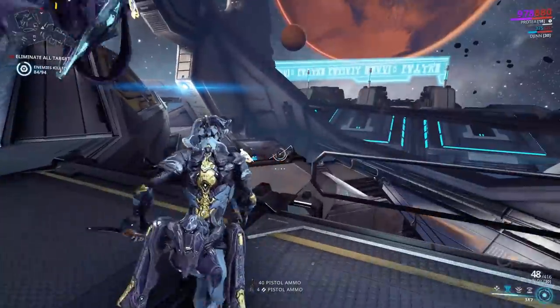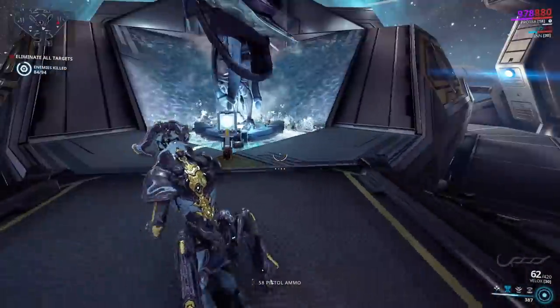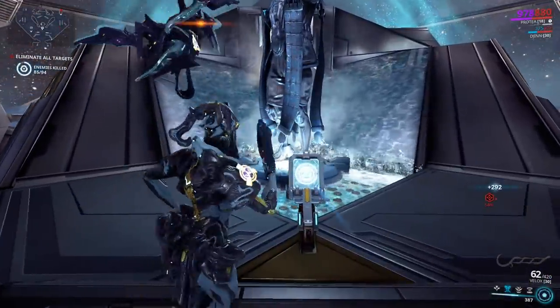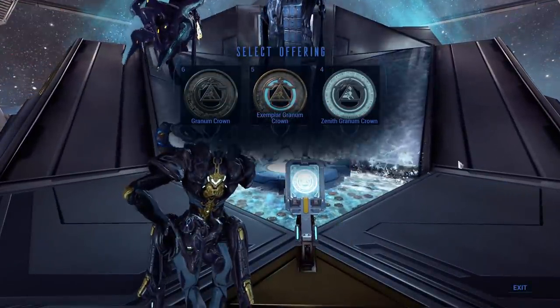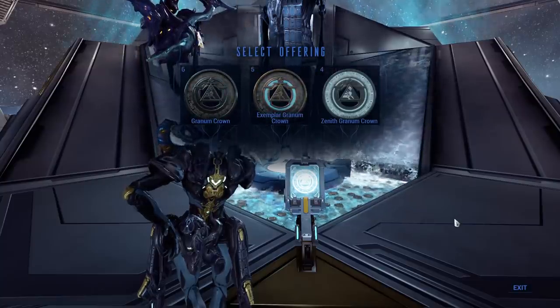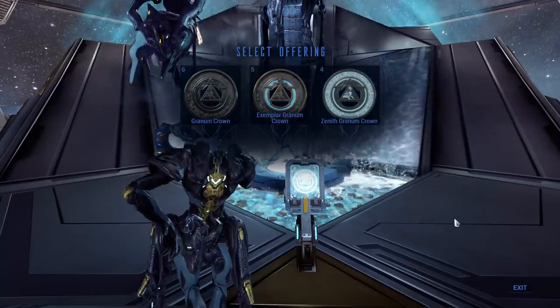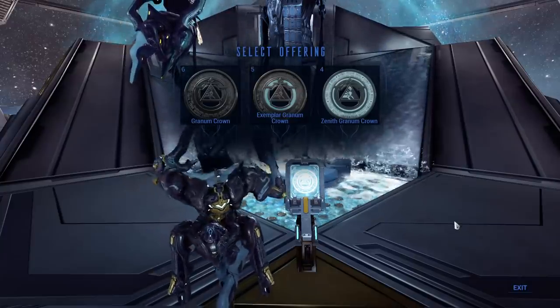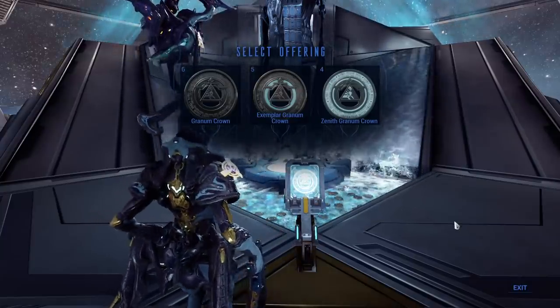We started with no Granum Coins and we've been all over the place. What you have to do once you find this is walk up here and offer a Granum Coin. That's what — 15 missions? Yeah, a total of 15 missions to find this, across various different difficulties.